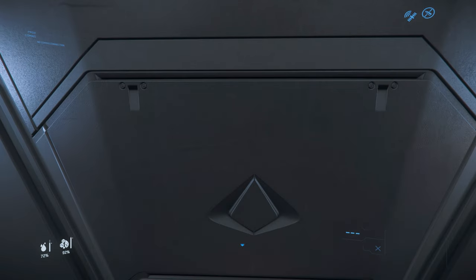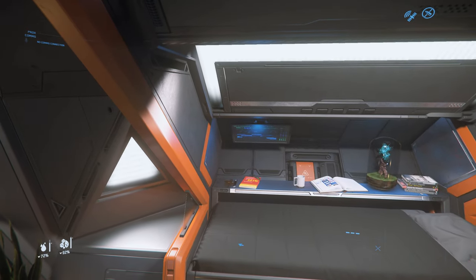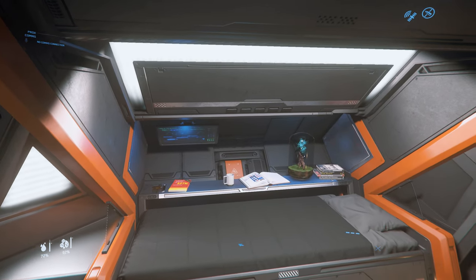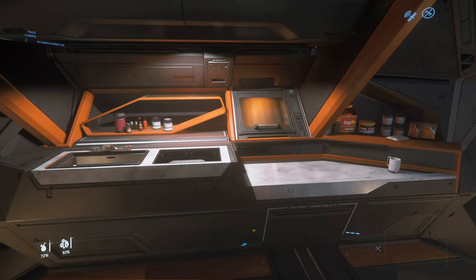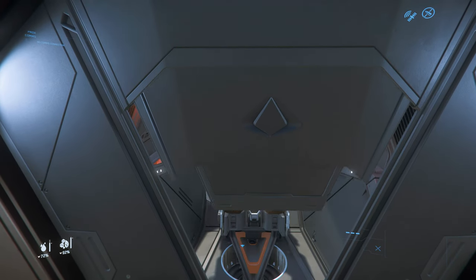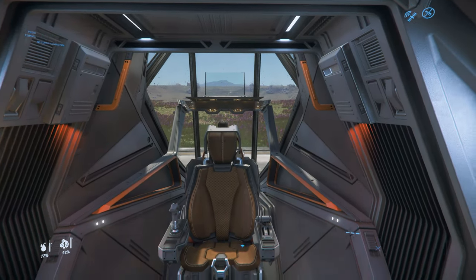There are an additional two doors in this room. On the starboard side is a door which leads into a small toilet, and on the port side is a small cargo storage area for personal effects. Moving towards the front of the ship, the second room you reach is the habitation room. There's a nice bed, and on the opposite side a small kitchenette. Right at the front is the cockpit, with a leather embossed chair.